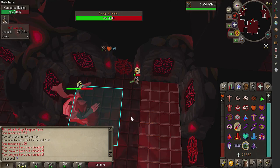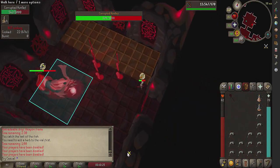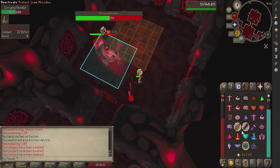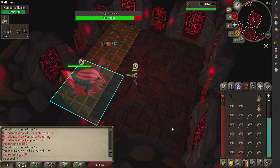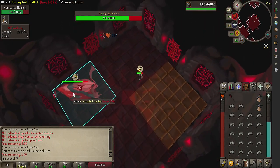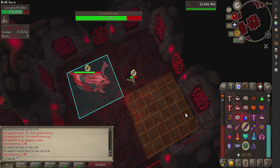Positioning the Hunlef correctly can make a huge difference in the fight. Having him almost directly in the corner is the best spot so that you're able to run around him if lightning is chasing you. Having him in the middle makes it more difficult to avoid lightning as the fight goes on. The Hunlef's attack range is one space shorter than the size of the room. That means if the Hunlef is pressed against a wall, all you need to do is run to the opposite side of the room and the Hunlef will move one tile towards you, which in turn will open up that single space to run behind him if needed.